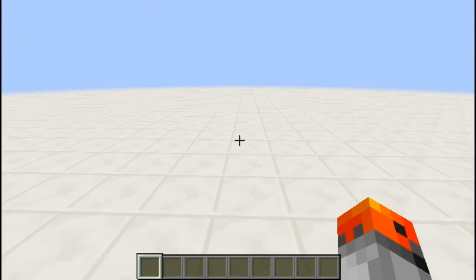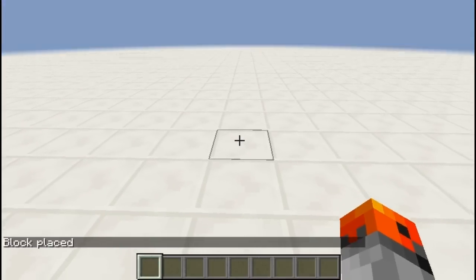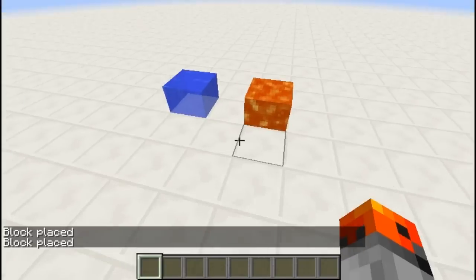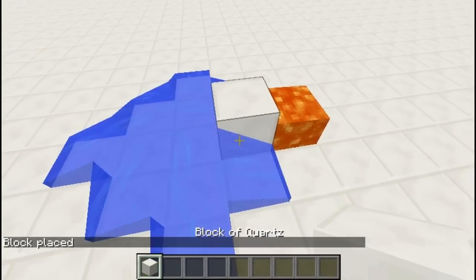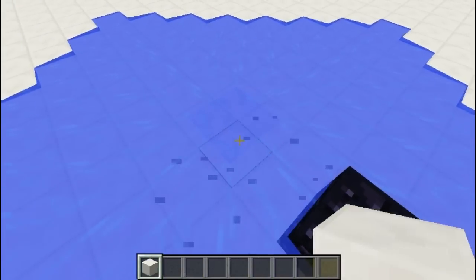And finally, for number 10, we have very simple commands — just set block water and set block lava. What you get is still water and lava blocks, and they aren't going to move unless you update them. The water is going to turn the lava into obsidian.